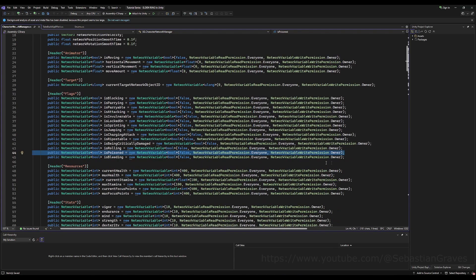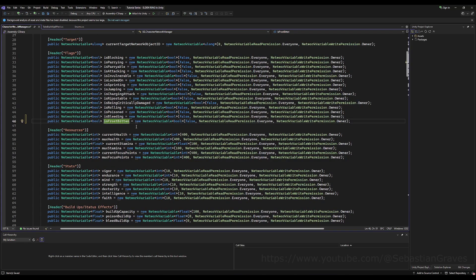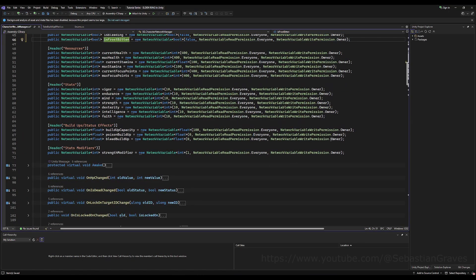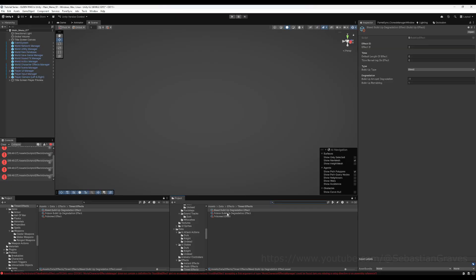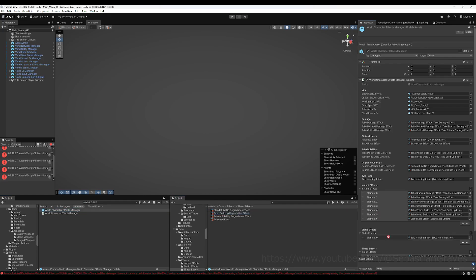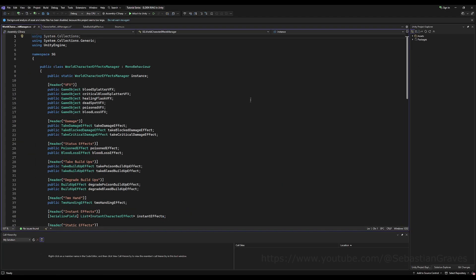So go to your character network manager and copy one of your network variables — a bool specifically — and change it to is frostbitten after you paste it. Right below there, copy one of your buildups. I'm going to copy poison, paste it, and change it to frost. This works the exact same way as the previous two. So let's go over to the buildup degradation effect, copy and paste it, change it to frost, then change the type to frost. Then go to the world effect manager and add it to your timed effects so it gets an ID. Don't forget to add all your new effects to these lists so they get an ID, unless you're manually IDing them, which I would strongly advise against.